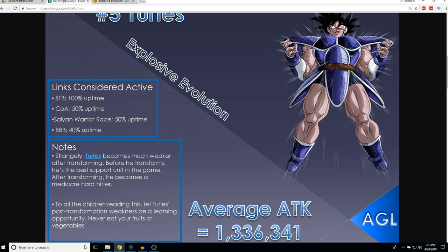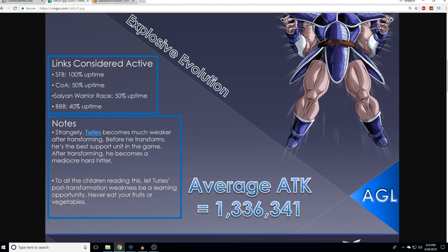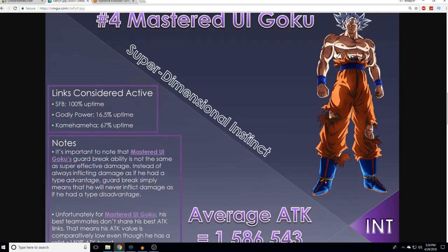That speaks to the value of support units in this game. Some people still don't understand why you'd run a support unit. Whether you're a new player or just being hard-headed, it's undeniable how valuable support units are. Turlis is an amazing support unit — 40%, three ki. He's just tremendously good. And the ki helps too. On a double Turlis team, that could impact how often an LR can get their 18-ki super. So that's how it works out — 1.3 average attack. Number four.